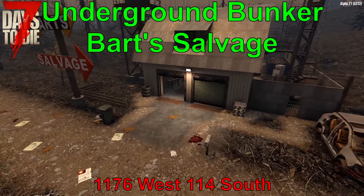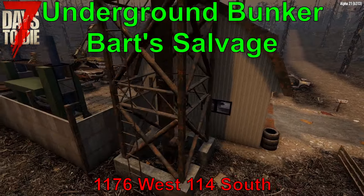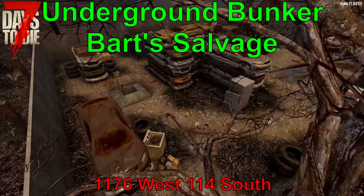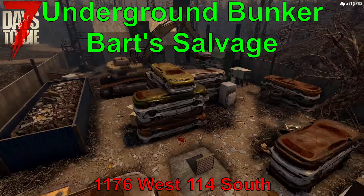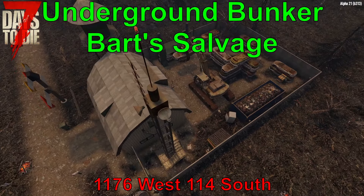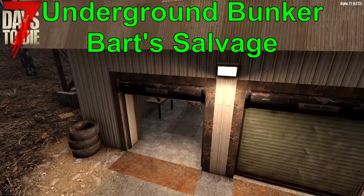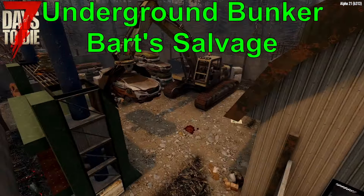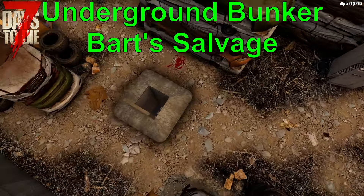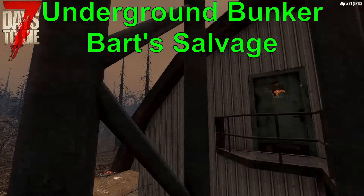Our last stop in the burnt forest biome is the underground bunker at Bart's Salvage, at 1176 West, 114 South. This spot is not as hidden as most on this list, but the bunker below more than makes up for it. Metal walls, a concrete bunker, and a central location with access to a boat create a near-perfect player base to take over. These features come with a price — be prepared before exploring, as there are several dangerous zombies protecting a large cache of loot. Try to get something better than a primitive bow before taking this over.